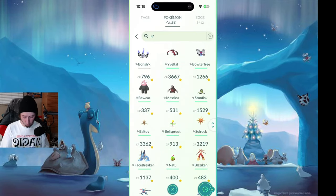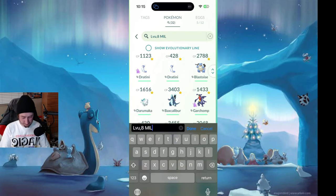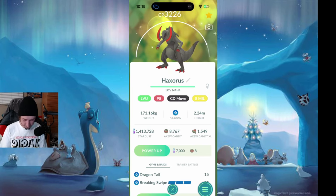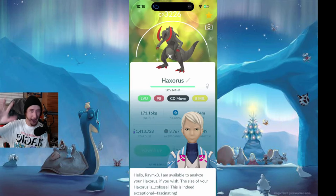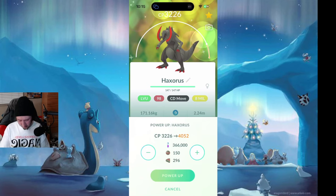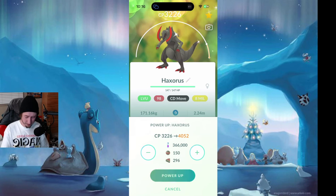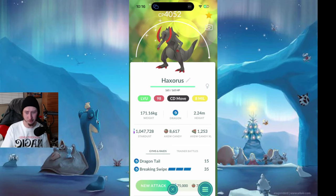We're down to 1.4 million. You want to make sure you're taking things to the top that are going to benefit you or be fun in the future. I think this Haxorus is a really good example of both of those requirements. I caught this at the original Axew Community Day — it's a 98 Shiny. So close to the Shundo, but I'm not mad one bit. I'm so happy to have a 98% Shiny Haxorus. Level 50, 4,052 CP with the Breaking Swipe Community Day move. We have a million more dust to spend — I thought it would have been a lot harder to spend this much dust.